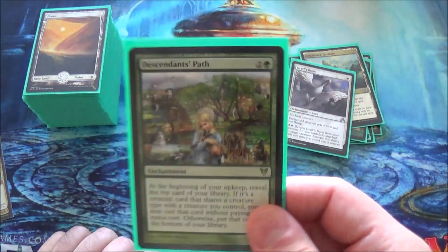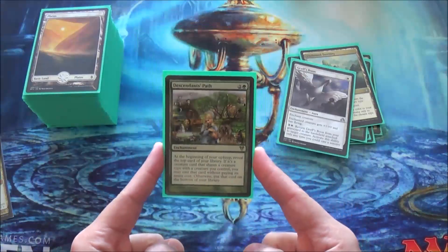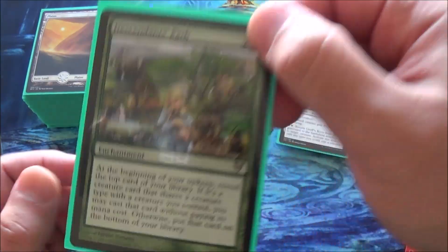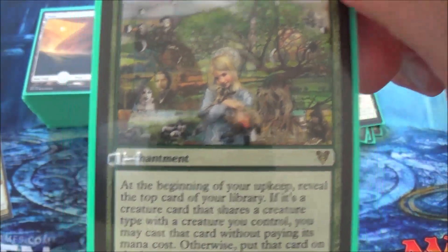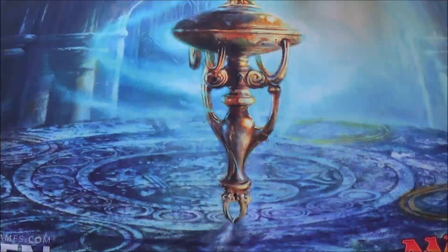And Descendant's Path! I finally have a reason to play Descendant's Path. This card's fantastic in this deck — it's basically tribal-specific, so you just keep revealing until you get a creature card that shares a creature type you control.